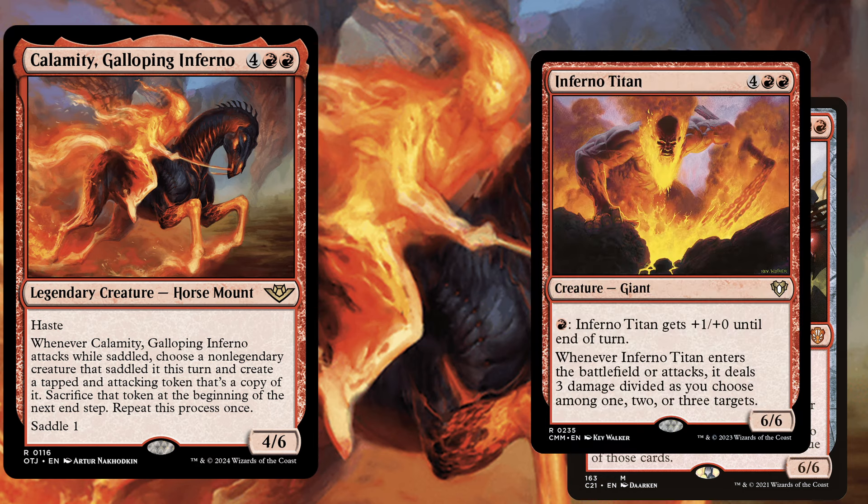We also want to copy Inferno Titan, a 6 mana 6/6, and for one red Inferno Titan gets +1/+0 until end of turn. Whenever it enters the battlefield or attacks, it deals 3 damage divided as you choose among 1, 2, or 3 targets. Of course those tokens that enter with Calamity are already attacking so we don't get the attack trigger, but we do get the ETB trigger to ping for free damage.